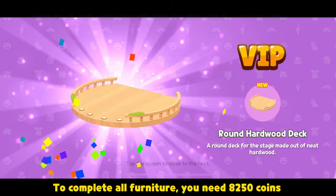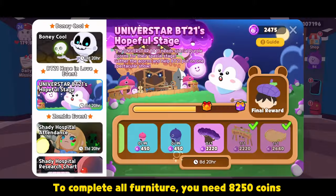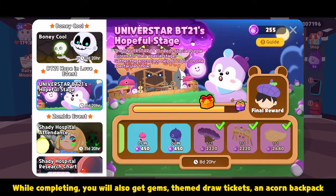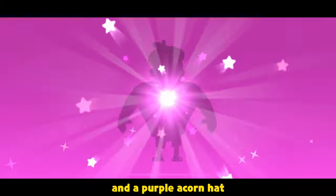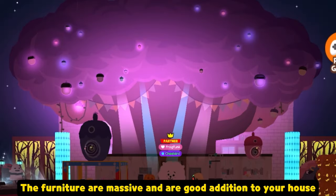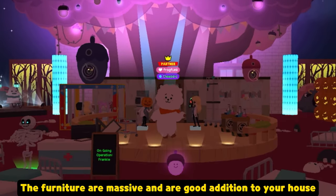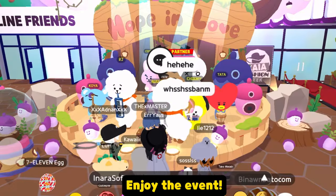To complete all furniture, you need 8,250 coins. While competing, you will also get jams, themed draw tickets, an acorn backpack, and a purple acorn hat. The furniture are massive and are a good addition to your house. Enjoy the event.